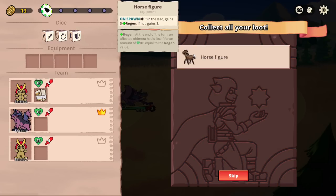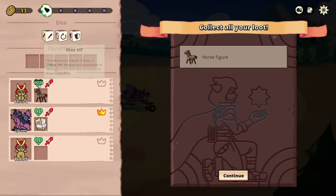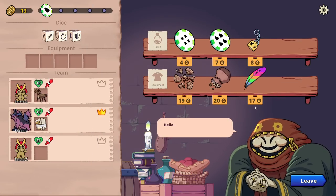If in the lead, gains five regen — if not, gains three. We kind of don't want that on Lycanist. This is another one of the shrines. Okay, shop. I have 13 bucks. I don't know if I can come back to the shop after or not.